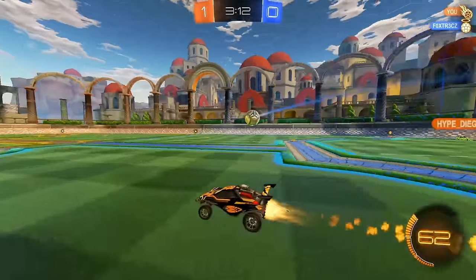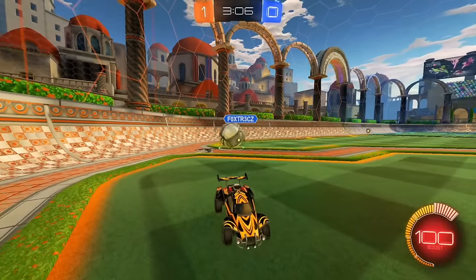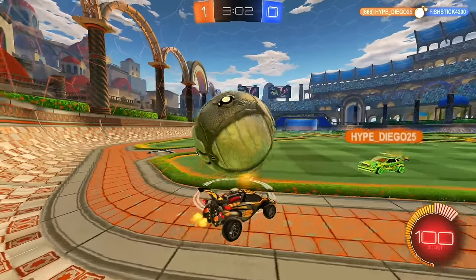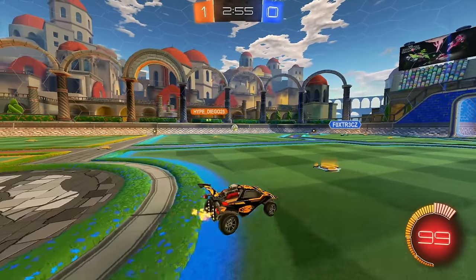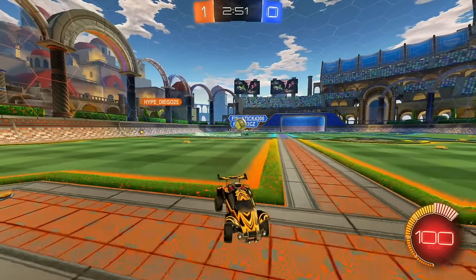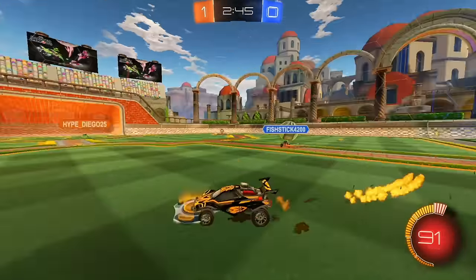My teammate is coming in — that double challenge might happen quite a few times. Whenever you see your teammate too close to you, try to recognize the danger in that situation. My teammate wants it again, so I'll sit in mid. I'm making sure I'm watching these boost pads as we talked about in the first few episodes. If this is the first gameplay episode you've seen, this is episode five — go back and watch the early stuff about how to move around the field and the boost pads.